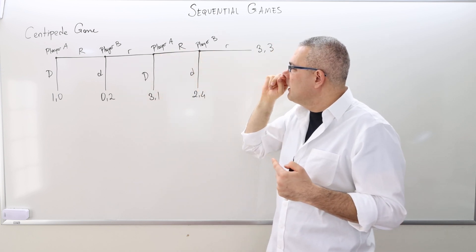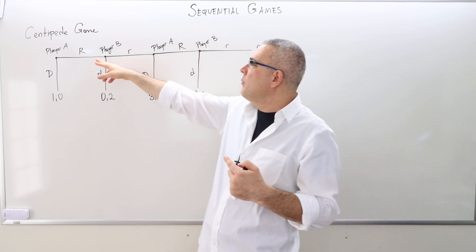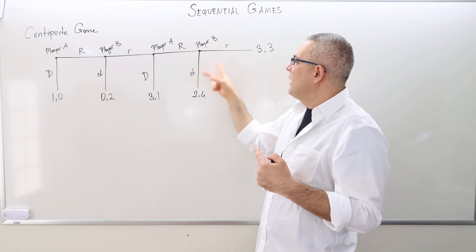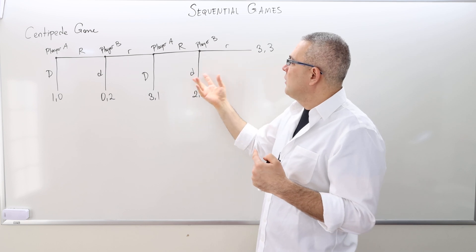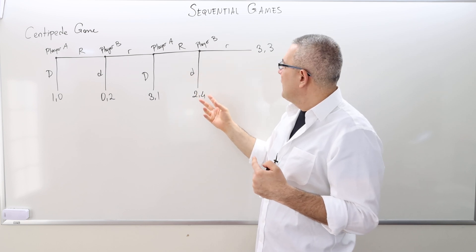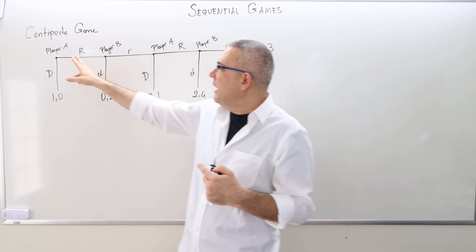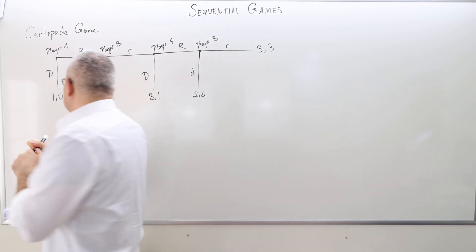Finally, player B observes all the moves — obviously it means nobody ended the game. And so player B now has, whatever she chooses, she's going to end the game anyway, but one option is going to bring a different payoff than the other. So if you look at the payoffs, player A is the first mover, so the first number always belongs to player A.